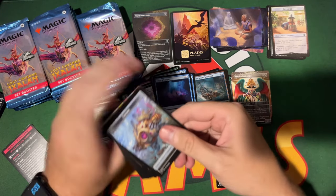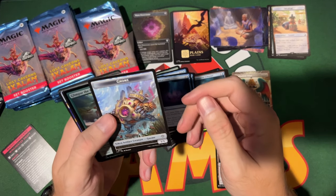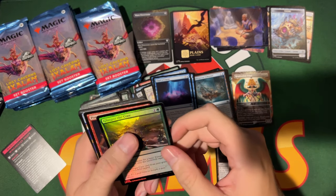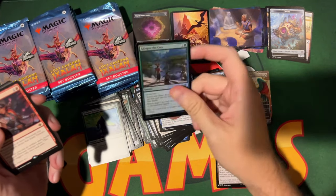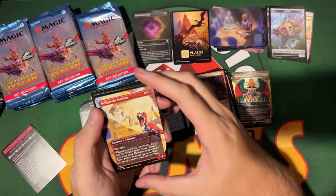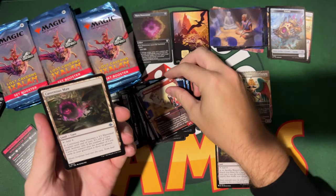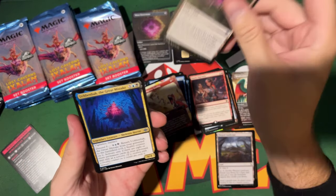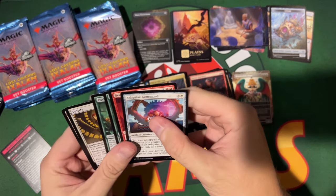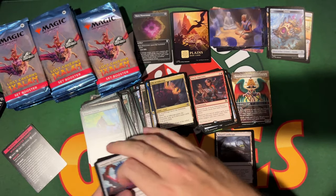When is your product coming? It should be here on release week, which is next week. Once again, shout out to Paradise Games for letting us open this early. Poetic Ingenuity, a Belligerent Yearling — I like this card, it's part of my upgrade. Oh, alternate art! Then some uncommons, and Promising Vein in the land slot.